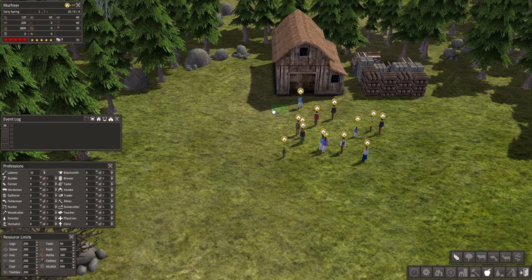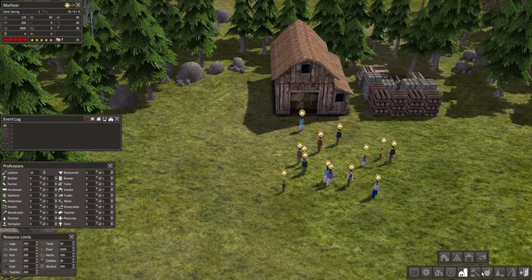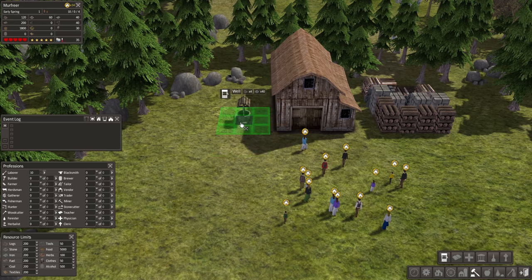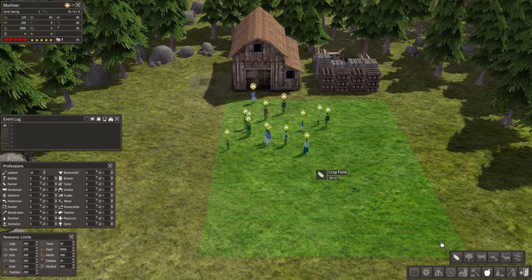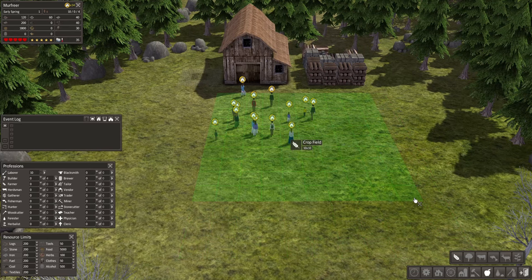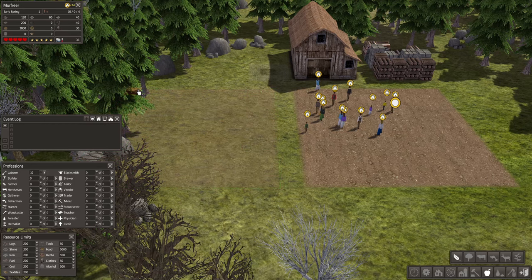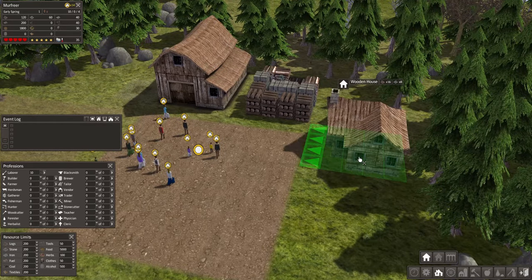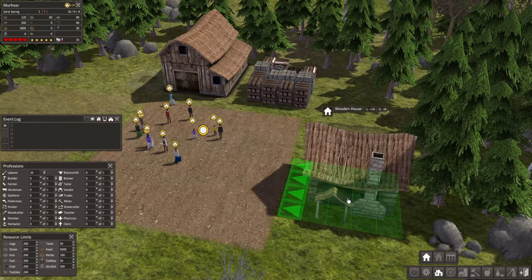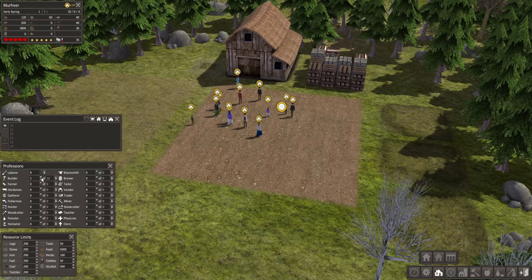So we want a farm — oh no, we want a well first. Where is it? Here it is. Is it right next to this? There we go, and then build the farm — 10 by 10 crop field. And another one. We also have to build houses for our lovely villagers. Let's assign maybe four builders, four farmers.